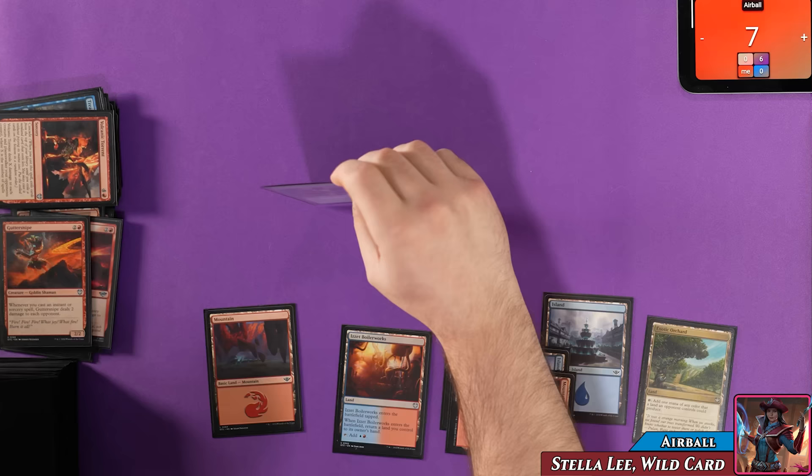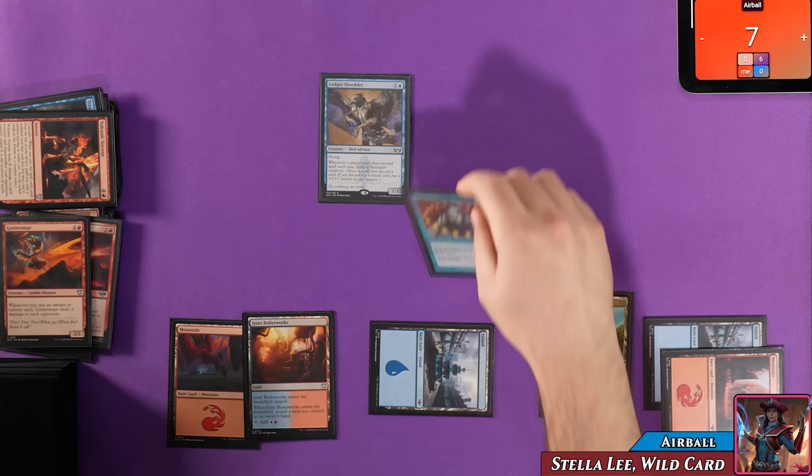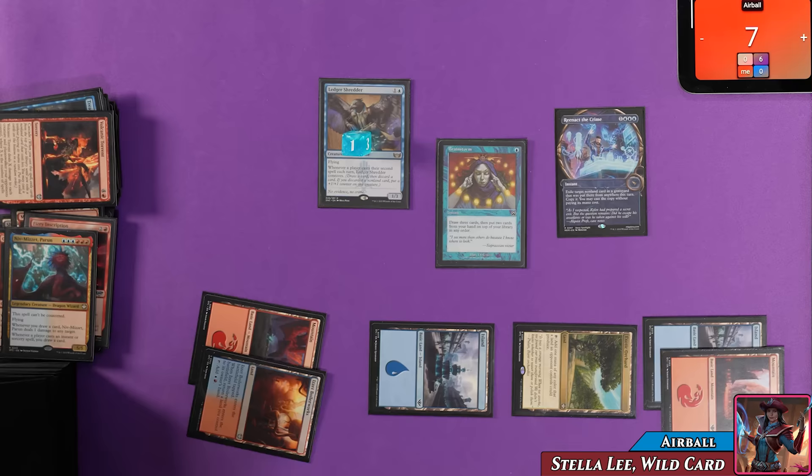Airball casts Ledger Shredder for two: a 1/3 flyer that connives whenever a player casts their second spell each turn. He then casts Brainstorm for one — draw three, put two on top — which triggers Ledger Shredder to connive. He discards Niv-Mizzet Parun to the connive, then with Brainstorm on the stack casts Reenact the Crime for four: exile target non-land card from a graveyard put there this turn and cast a copy for free. He targets Niv-Mizzet Parun.